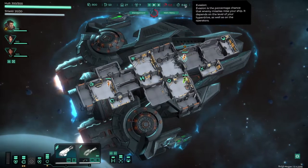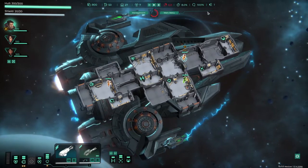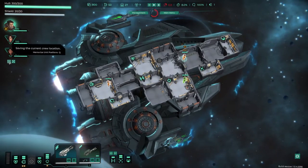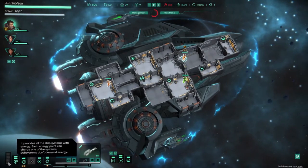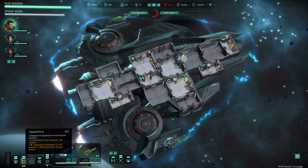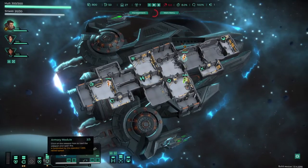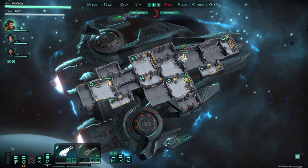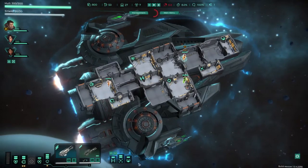As bounty goes up, we get harder and harder enemies. There's evasion — how nimble our ship is — oxygen levels, and the game day counter which goes up each time we jump. The crew can level up according to the tutorial. Down here is our energy supply from reactors — we distribute power into things like shields, hyperdrive, med bay, life support, armory, doors, sensors, and the bridge. You can upgrade the ship and individual modules.